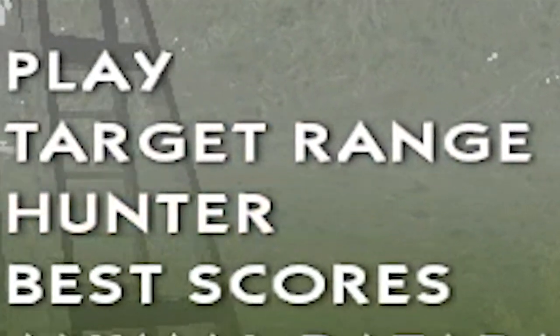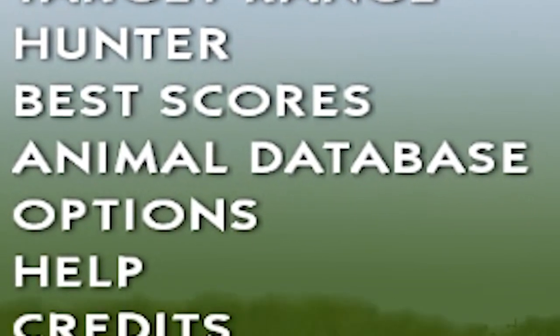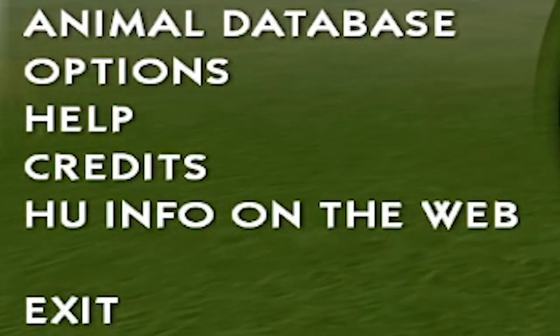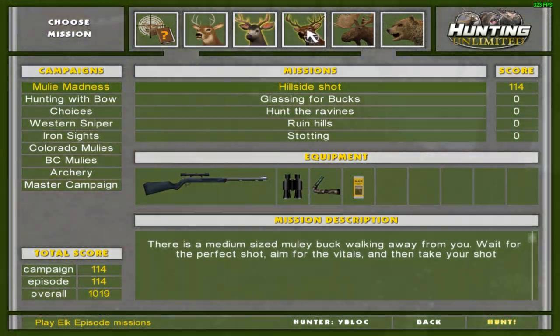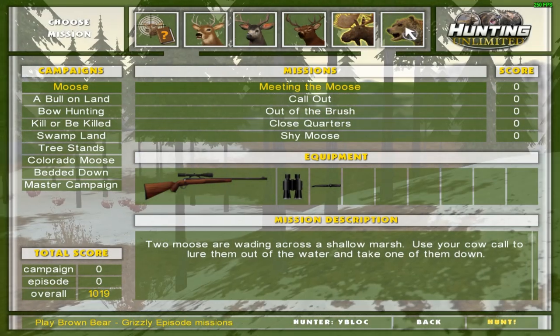The title screen has all your options: Play, Target Range, Hunter, Best Scores, Animal Database, Options, Help, Credits, Website, and of course the Exit button. After pressing the Play button, you get all your missions that you can play with all the different kinds of animals — oh my goodness, so many things to choose from.